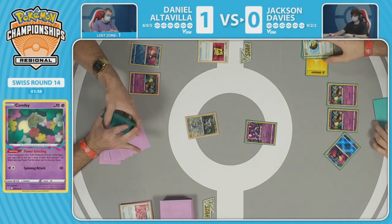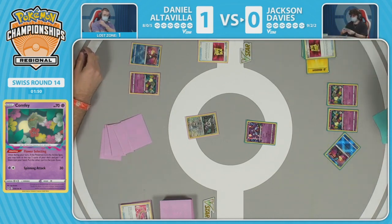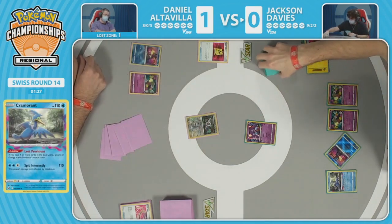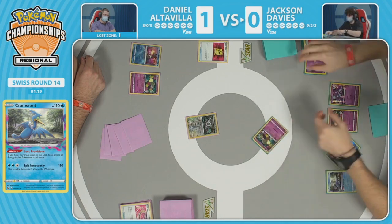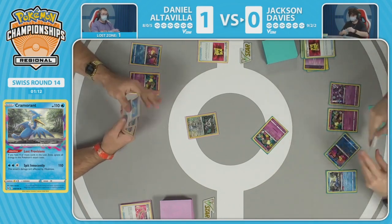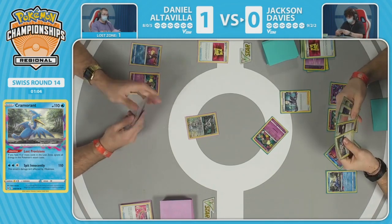They needed two wins to advance into top eight, so a tie is not ideal. Full disclosure: game one was really dynamic — both players absolutely played their hearts out. We saw the maximum effectiveness of what both decks were capable of. Fantastic strategy on both sides — it just happened to be that Jackson got unluckier on the prize cards. We've got Radiant Greninja with concealed cards, Cramorant coming down, two Comfeys, just need to get Sableye out of the active for a potential knock from Jackson's side.